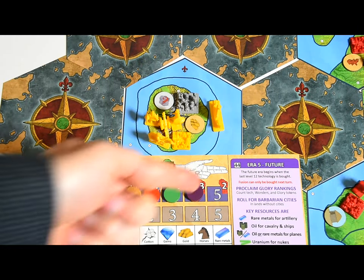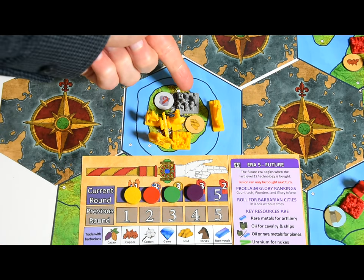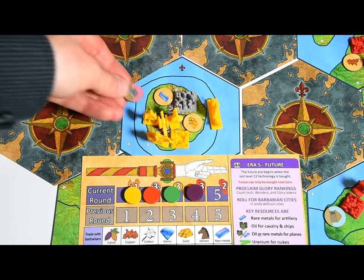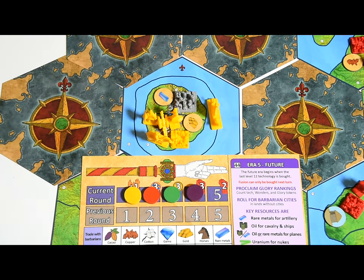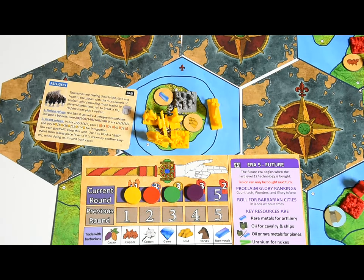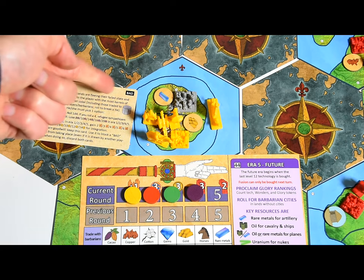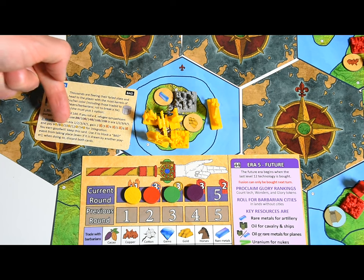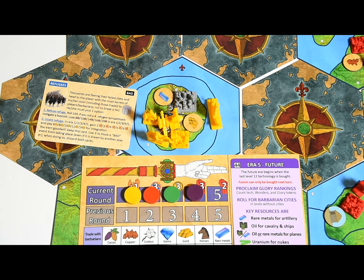For event cards, the last player in turn order picks a barbarian city containing no barbarian units, reveals its map token if still hidden, and if a city-state is revealed, players roll for it and no event is drawn. Otherwise, the last player draws an event card and resolves it. If the event applies to a barbarian city, it will apply to the one that was just picked. Events labeled bad can be blocked by any player who has earned goodwill from another card. If the event involves an auction, follow the technology auction rules. If the event triggers a battle, resolve it immediately — don't wait for the next combat phase.